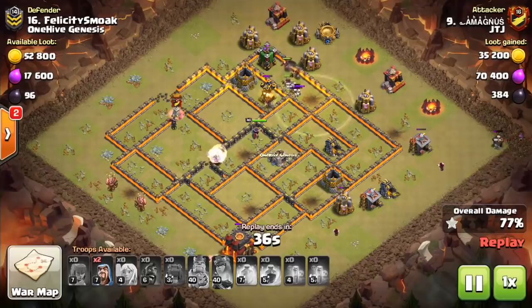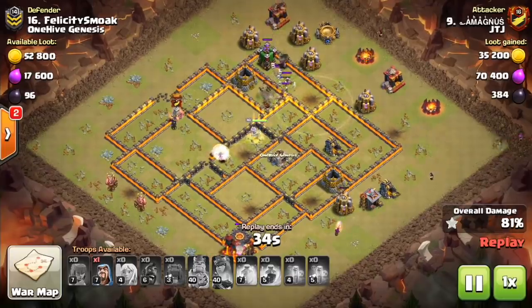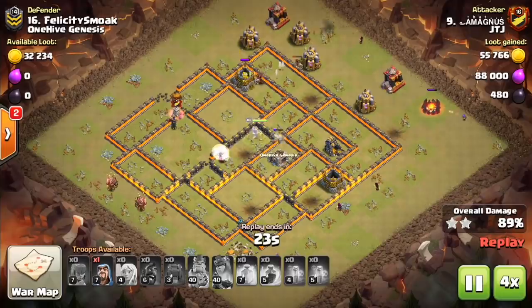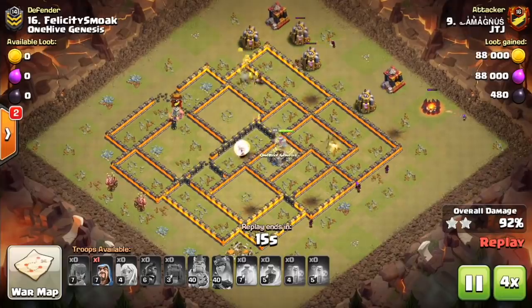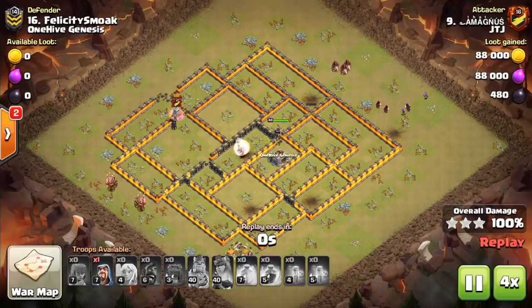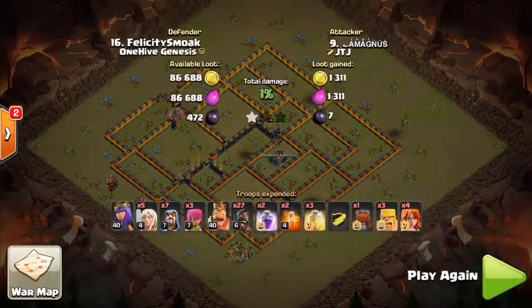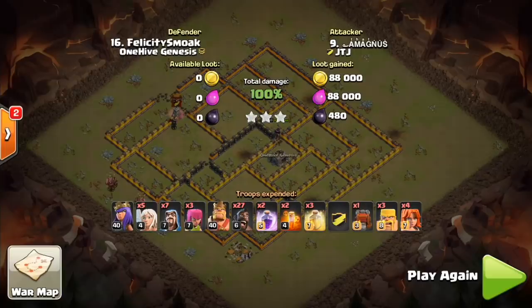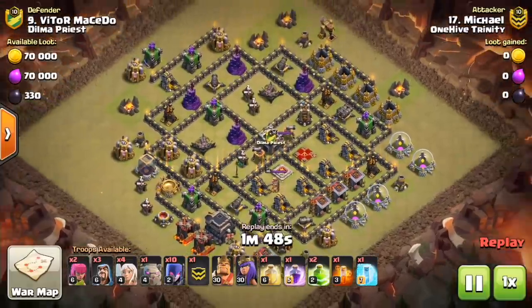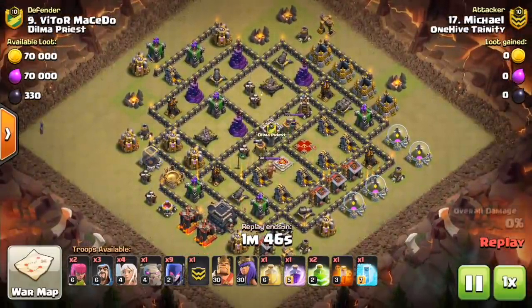The Wall Wrecker has made the Queen Charge Hog attack a very popular strategy. At town hall 11 and 12, the main difference is you're not doing these long Queen Charges — the queen meets up with giants, healers switch onto giants and bowlers. It's more of a mass attack, which plays into the Warden, who is best when covering a lot of different troops.